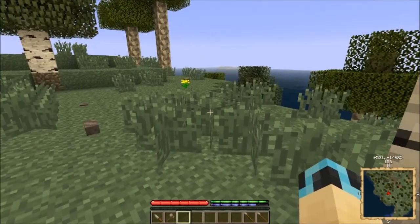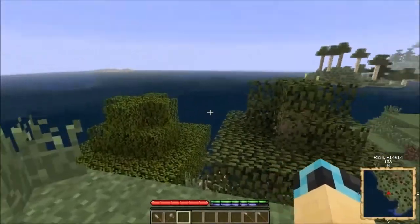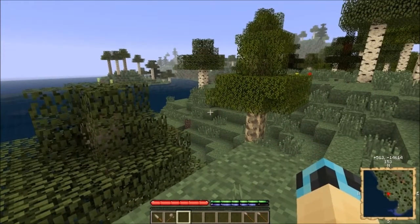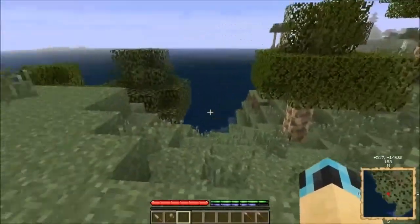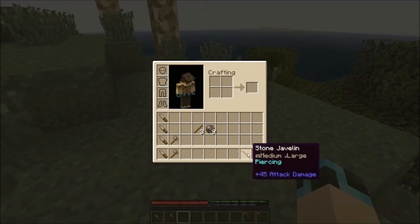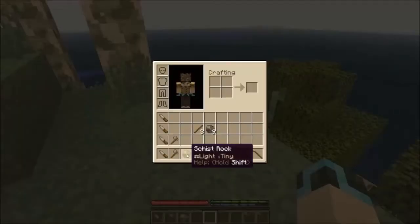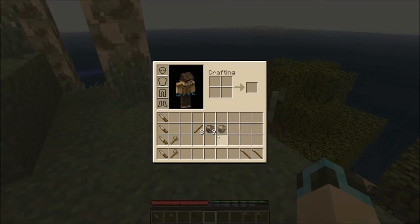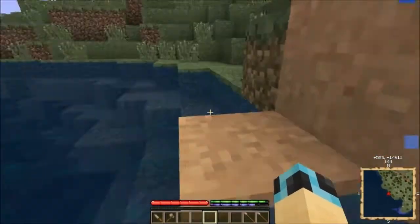You'll notice my health and hunger bars are different — they're now bars instead of discrete little units. That's because your health is 1000 versus 10, and so are the mobs' — much, much higher. However, the damage you do is also greater, although note that my stone knife only does 75 and these guys do 45. Stone tools just really suck.